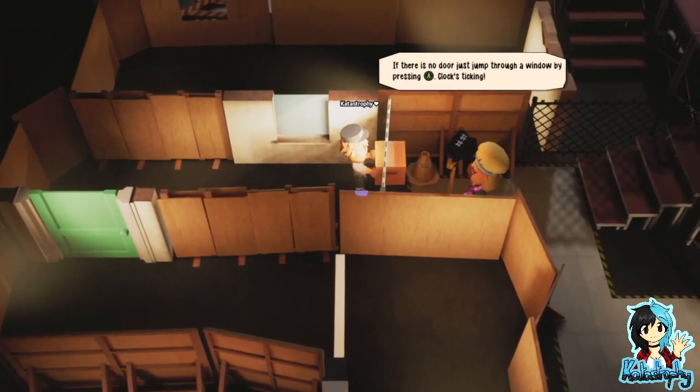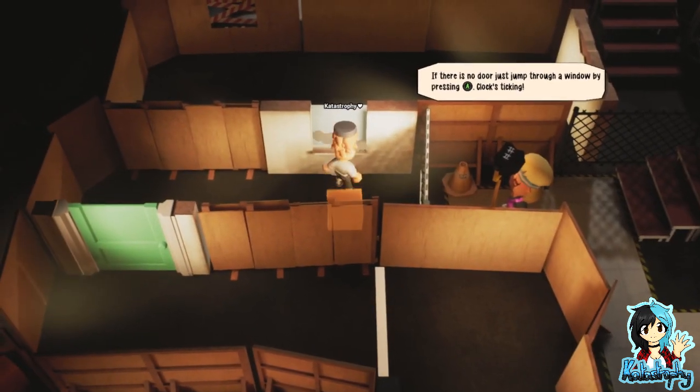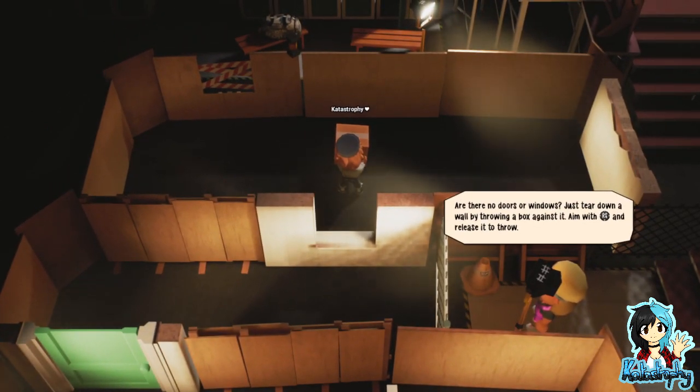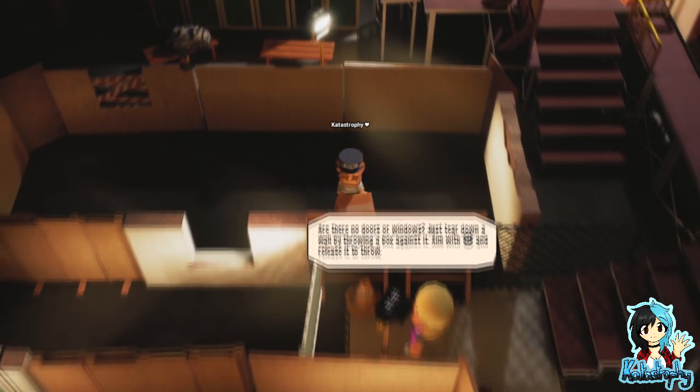There is no door. Just jump through a window by pressing A. That's not it... here we go. Are there no doors or windows? Just tear down a wall by throwing a box against it. Aim with the right stick and release it to throw.